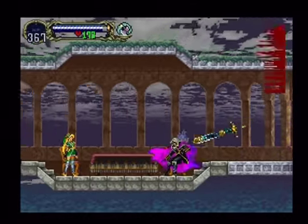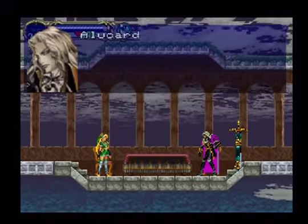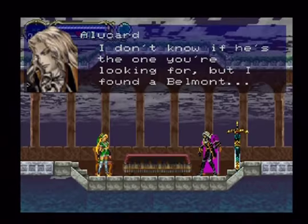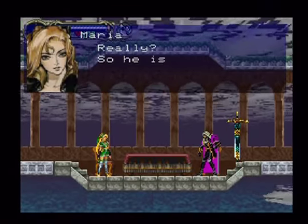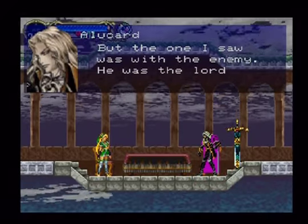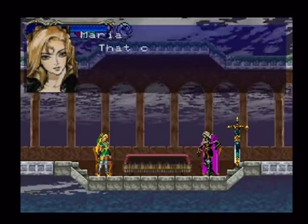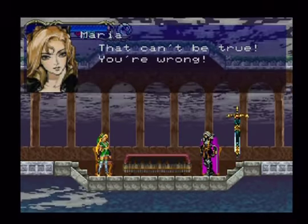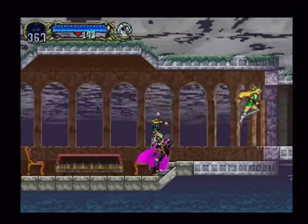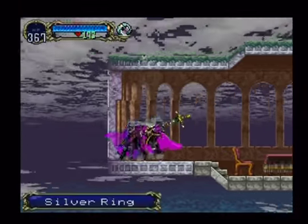Hey, it's Maria! So, did you find Richter? I don't know if he's the one you're looking for, but I found a Belmont. Really? So he is here. But the one I saw was the enemy — he was the lord of this castle. That can't be true. You're wrong. I must go now. Well, she didn't like the news of that.